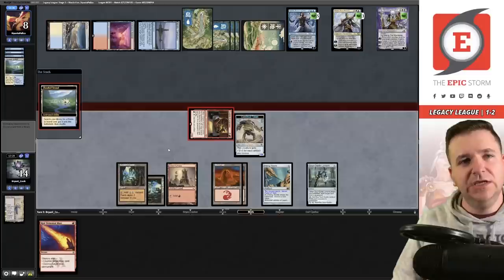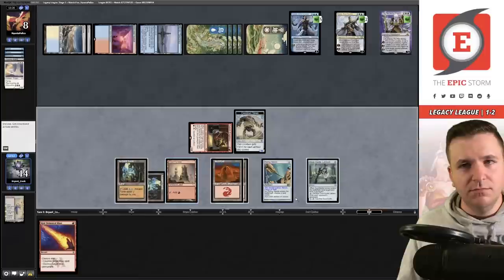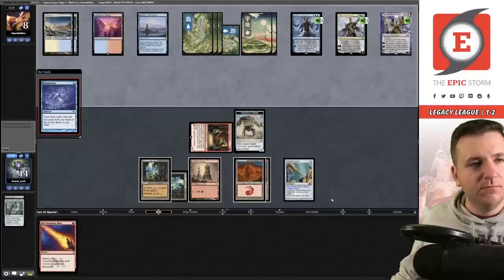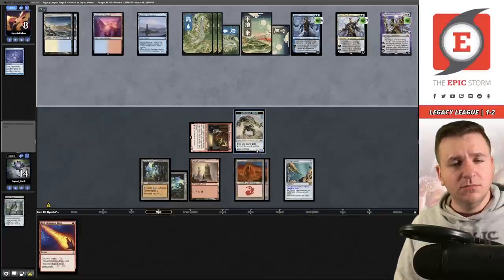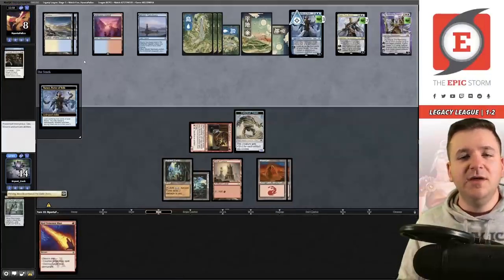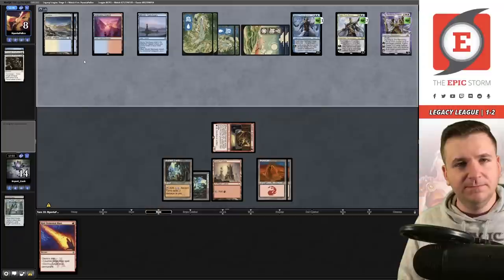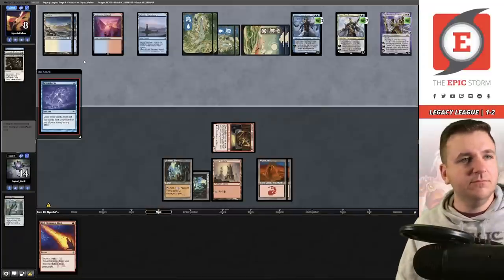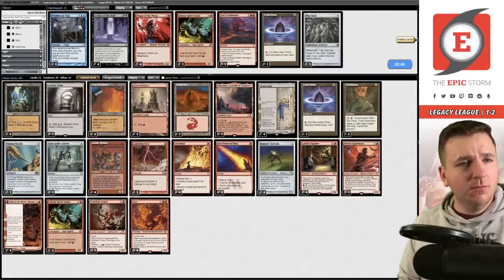They're fetching down to eight. Cycling a Dragon. I'm priced into removing the Dragon. They cast another Brainstorm — this feels pretty miserable. Now Narset's back online. Prismatic Ending removes my last threat. I've seen enough — let's go to game three.